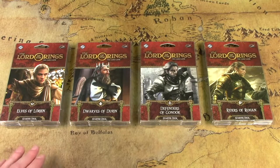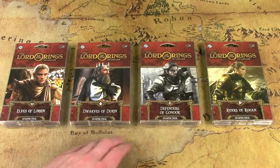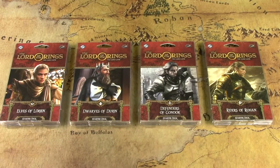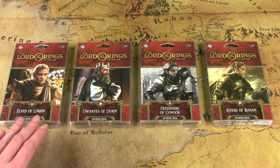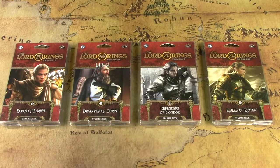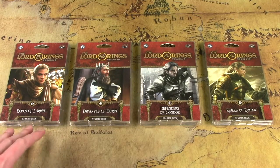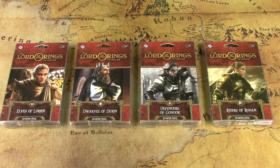These are the brand new starter decks for the Lord of the Rings LCG. These contain a single deck in each of four factions: Sylvan Elves, Dwarves, Gondor, and Rohan. Now a deck in this game is usually 50 cards, but these packs contain 82 cards each, which is great because the extra cards you can use to tweak the deck, experiment with some deck building, or use in other decks in your card pool.